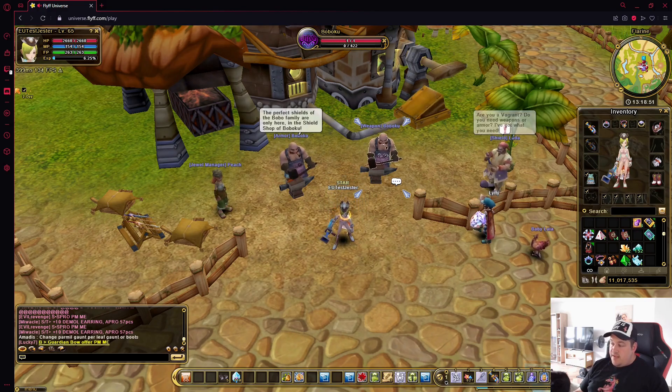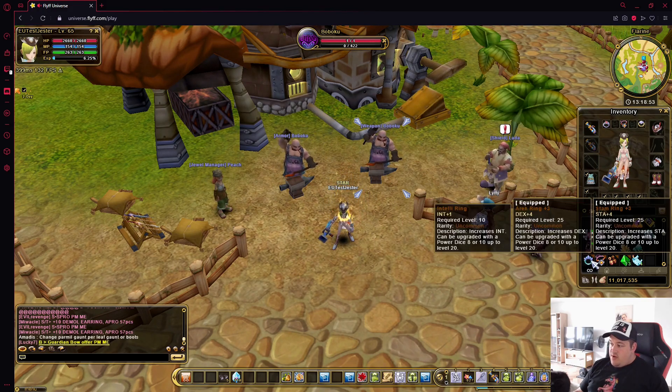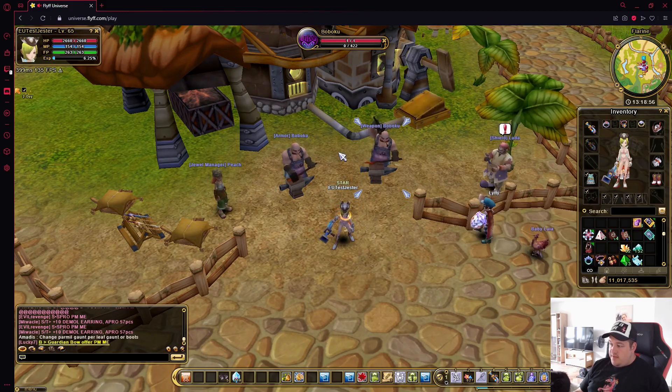You can socket cards into those piercing slots — for example, a lightning card gives four percent increased attack. Other card types are also available for different stat bonuses.